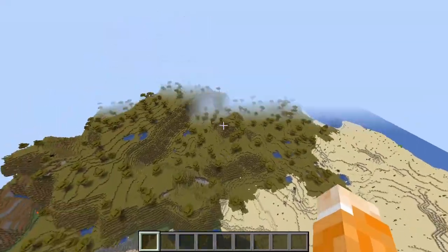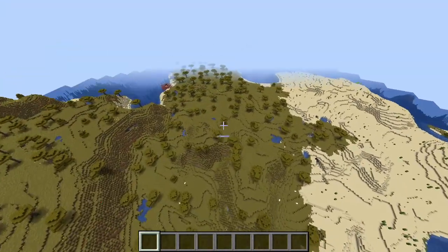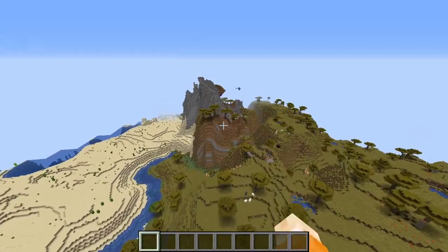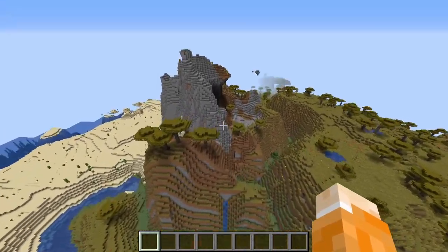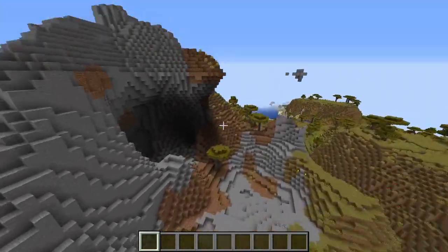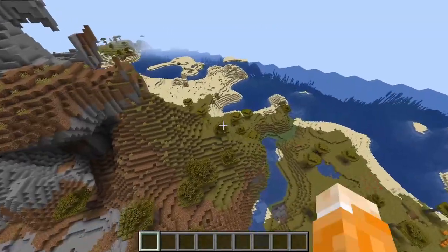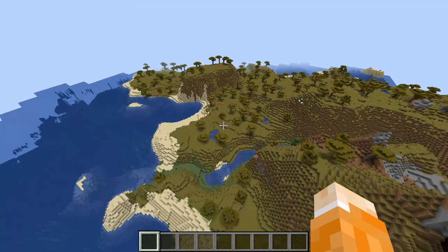Resource-wise, we can make the assumption that there will be quite a lot of dirt, obviously acacia wood, and oak wood as well. But over here there's a shattered savannah, so it's got quite coarse dirt. We can obviously use that, and it's also quite a good source of stone. There are also quite a few little islands dotted around.